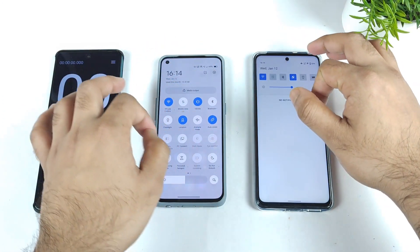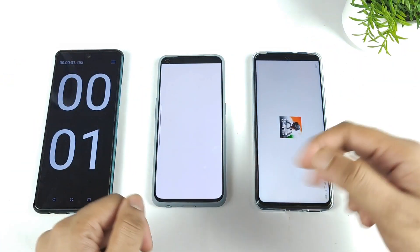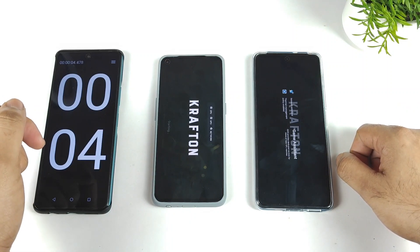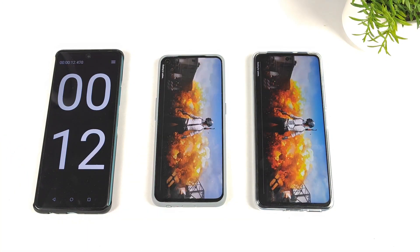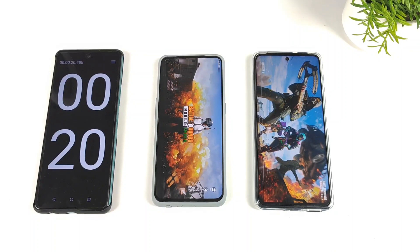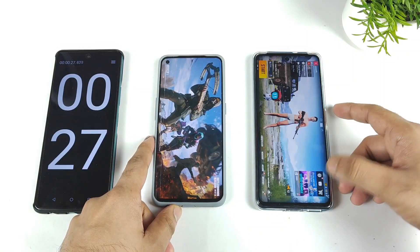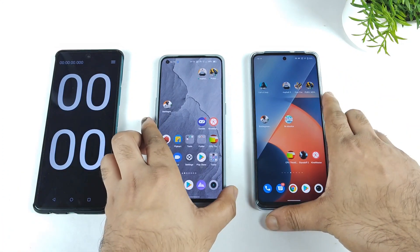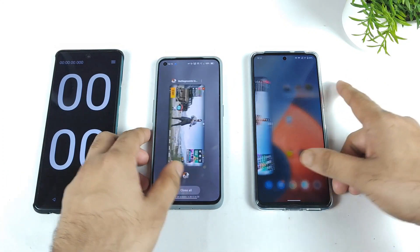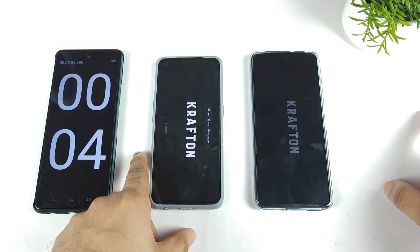Let's start using the GT mode. GT mode is enabled and monster mode is also enabled right now. Let's start the test using the GT mode and the monster mode. Again, the iQOO Z5 was able to open faster. As you can see, the iQOO Z5 is pretty faster than the Realme GT Master Edition even with GT mode and monster mode enabled. So the statistics comparing these both phones show around a seven-second difference in the opening speeds of the Battlegrounds Mobile game.